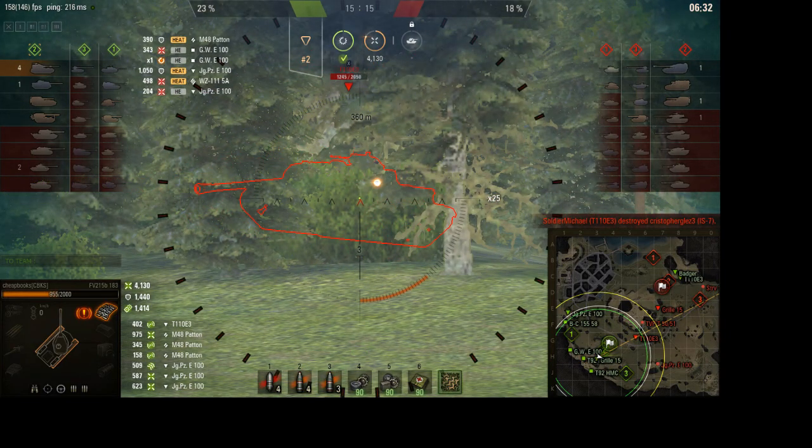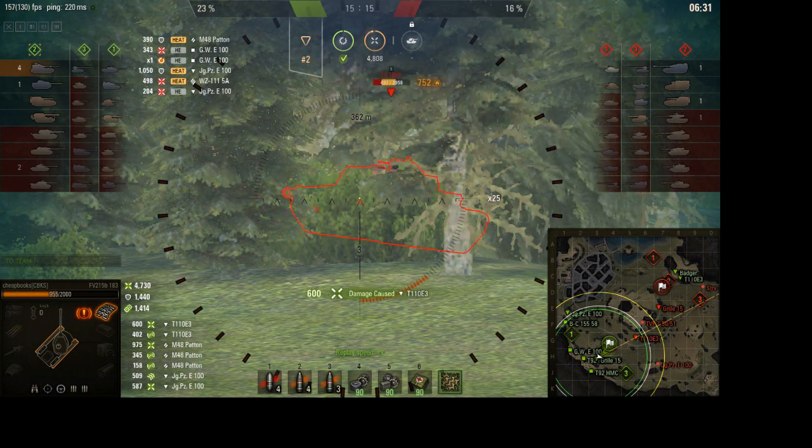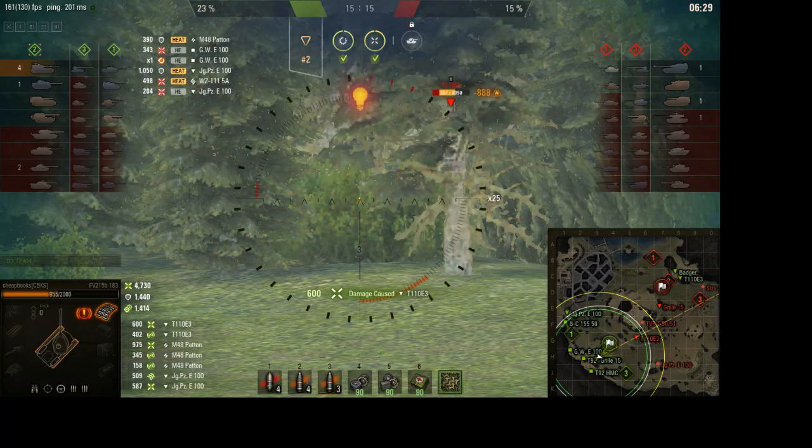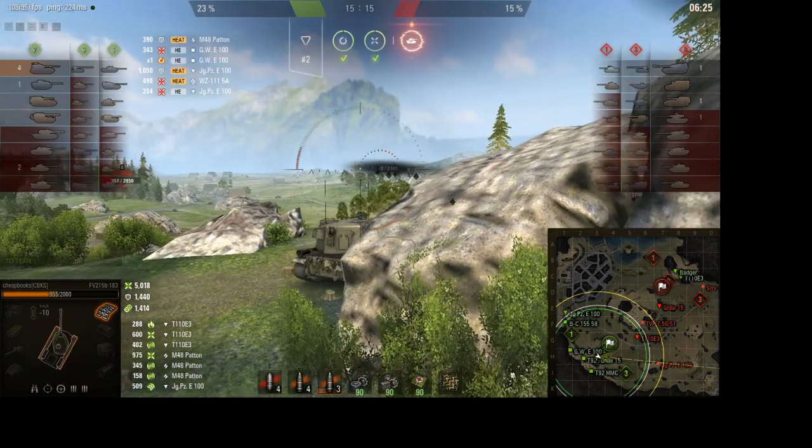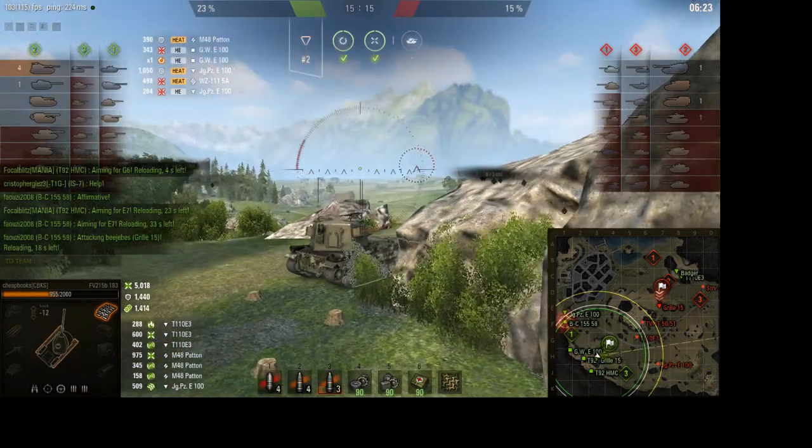When you're aiming for a tank, you can aim at the front, the middle, or the back. What I usually do — because the reticle is large — I aim for wherever I have the greatest chance of hitting something, which means I usually aim under the turret, which is the tallest point of the vehicle. I did 600 damage; I got over 5,000 damage total, and I did 288 fire damage.